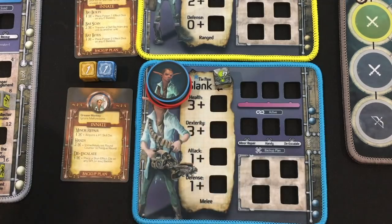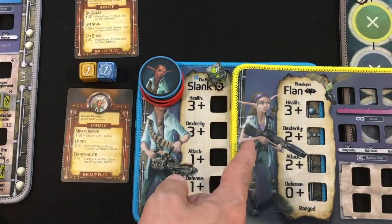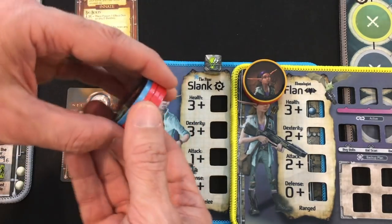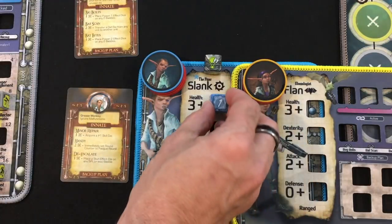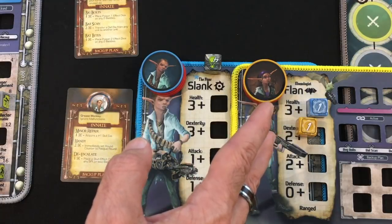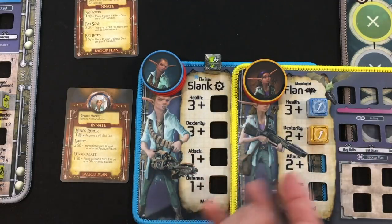The Lab Rats are more complicated. They have four smaller player boards, each with an innate ability and their own way to use bones. At the start you pick two of the four for your starting team. I've got Flan, the healer and bat lover, and Slank the fixer. You track their health separately. Each time you get their total bones up to four, you find another lab rat and get a third then eventually fourth player board. When you upgrade stats, all lab rats share that upgrade — whoever is active shows the upgrades, and switching in another carries them over.